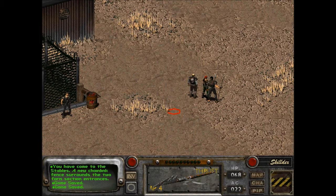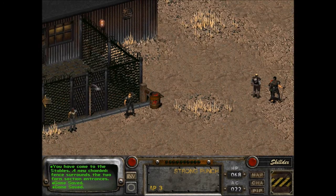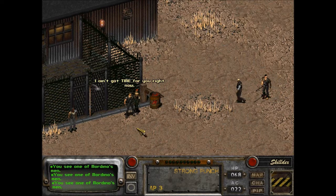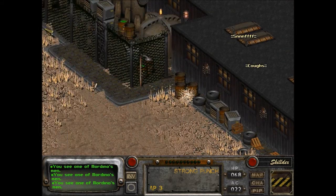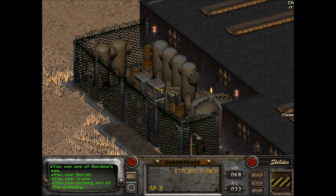Let's put our weapon away, which for some reason only we have to do. One of Mordino's men says he doesn't have time for us. People are coughing and sniffling — nothing out of the ordinary.